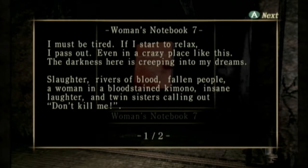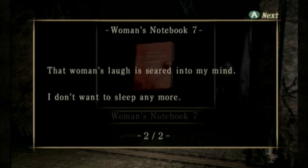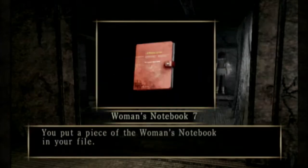Darkness and hair is creeping into my dreams. Slaughter. There are bloodfallen people, a woman in a bloodstained kimono, insane laughter, and twin sisters calling out 'Don't kill me.' The woman's laugh is seared into my mind — I don't want to sleep anymore.